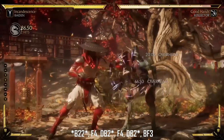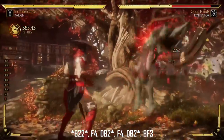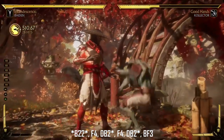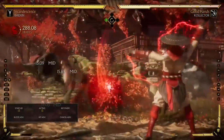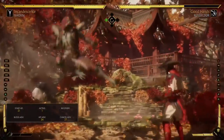This next combo is a crush and blow, so this may not come up as often, mainly if you're in the corner when you're mixing them up, but once again it's always good to have. And when you're in practice, try these on the opposite sides before you go online because you're going to end up on the opposite side quite a lot honestly.